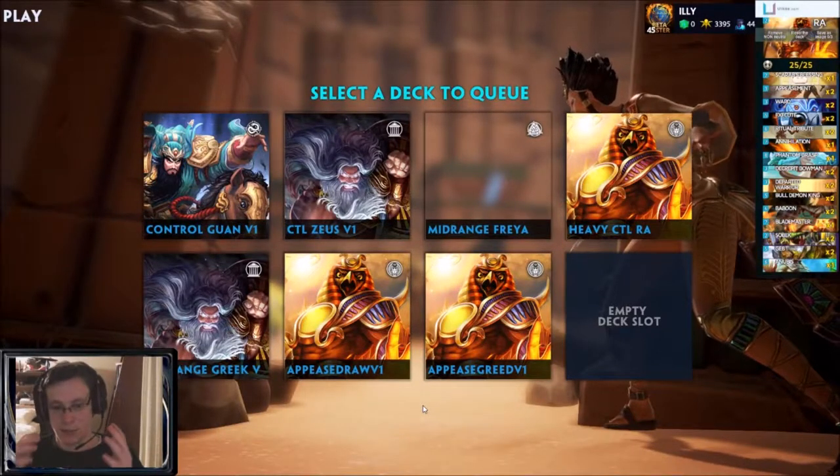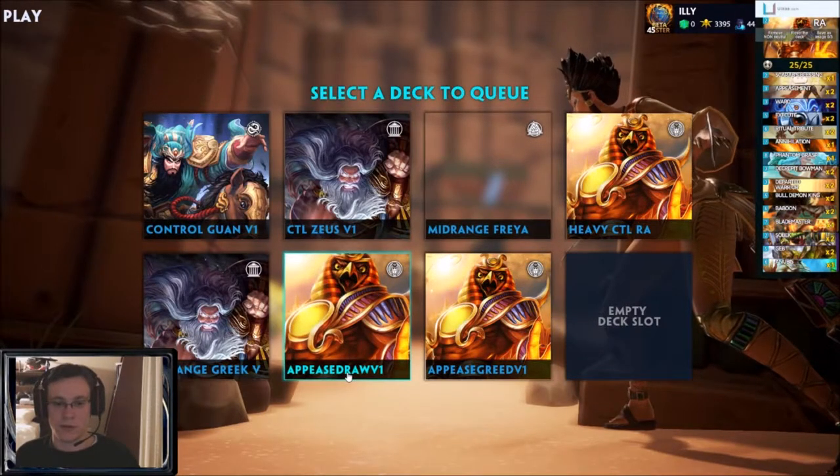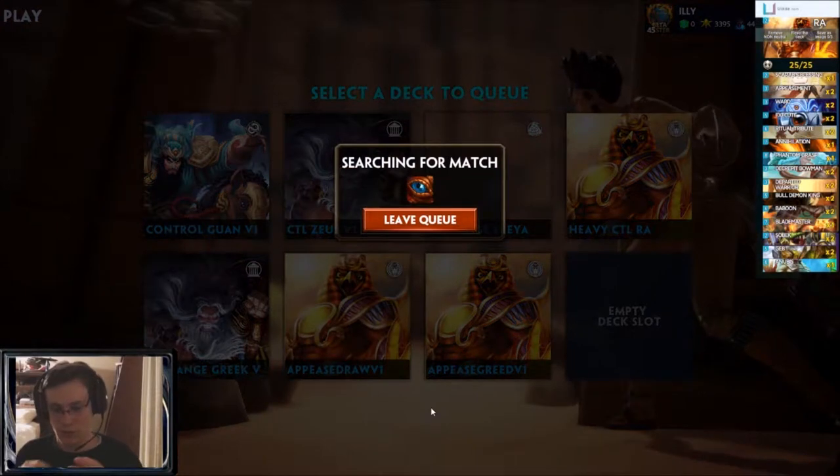Alright guys, I'm going to be testing out a couple of decks here that have been circulating around the community. You've got appeasement raw with a lot of card draw, and an appeasement raw deck with a lot of control elements and efficient removal.